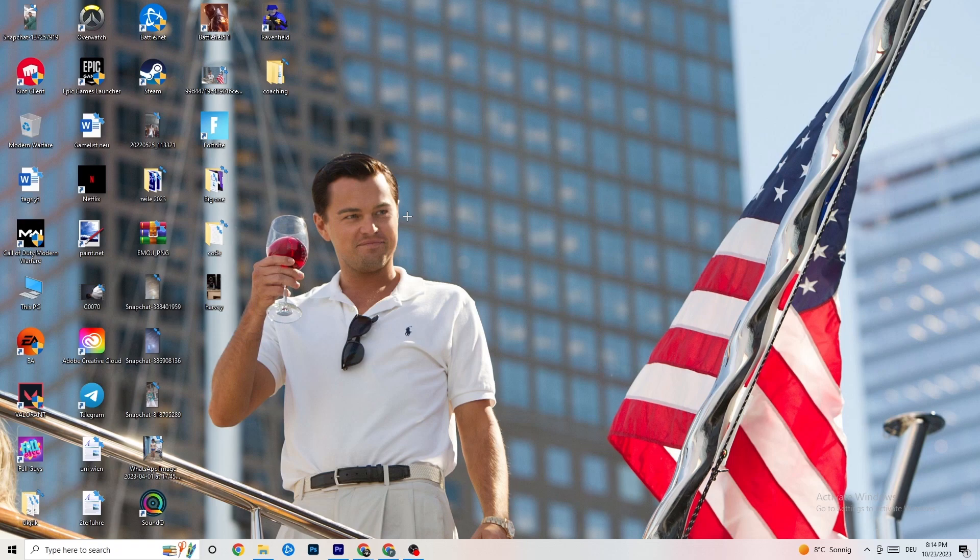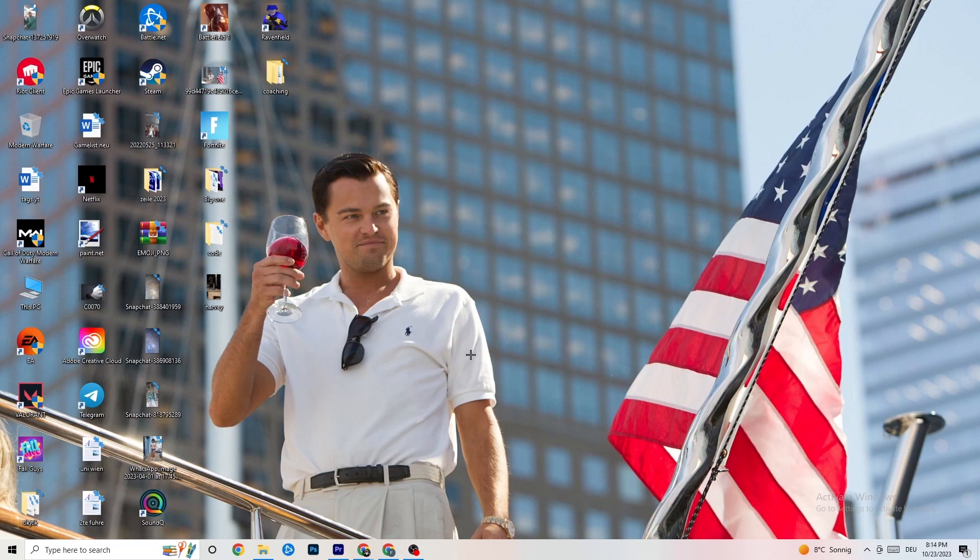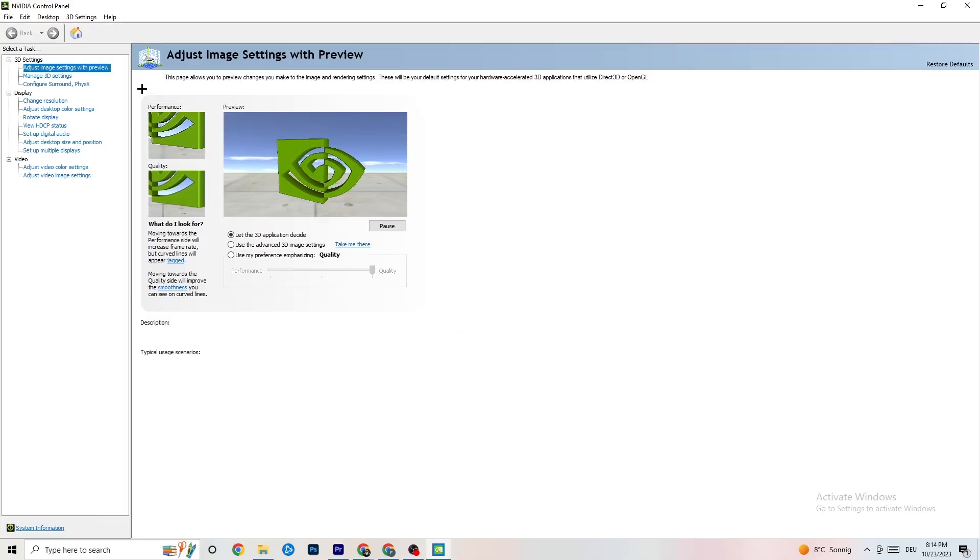Next, right-click your desktop and if you have an NVIDIA card, click on 'NVIDIA Control Panel.' Once it opens, navigate to the top left corner and click '3D Settings,' then 'Adjust image settings with preview.' You'll see a bar going from Quality to Performance. If your PC is struggling with crashing, drag the bar all the way to 'Performance' — this will help a lot with crashing issues.